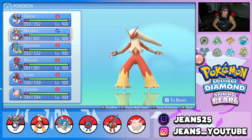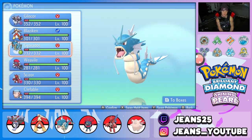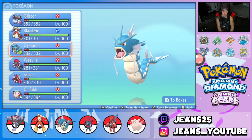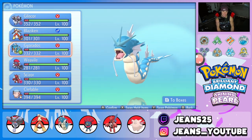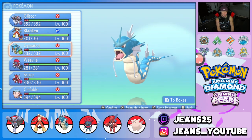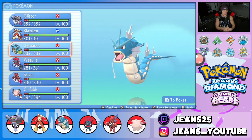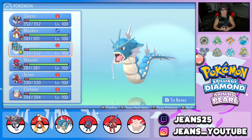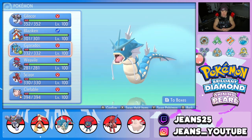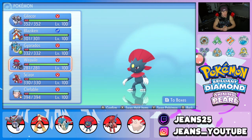Next to Blaziken is our Intimidate pokemon — Gyarados. Intimidate is phenomenal in this format; any Intimidate pokemon is a huge threat. This one has Dragon Dance to set up, Ice Fang, Waterfall, and Protect with Lum Berry as the item, so burns won't really affect it too much — we'll just clear it first turn.